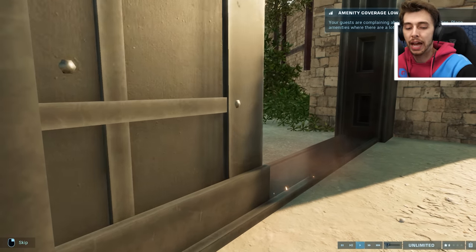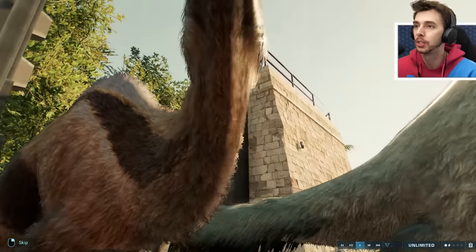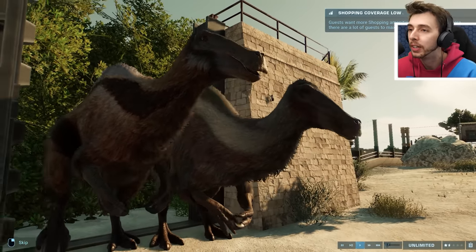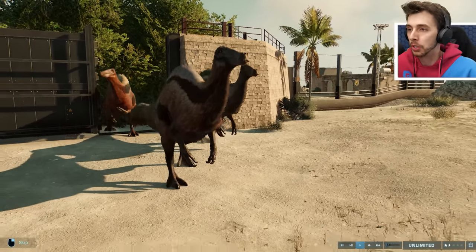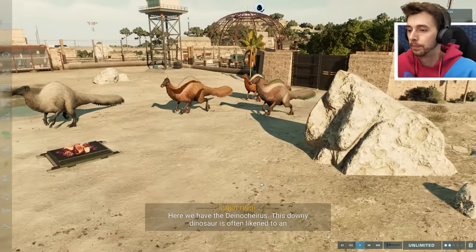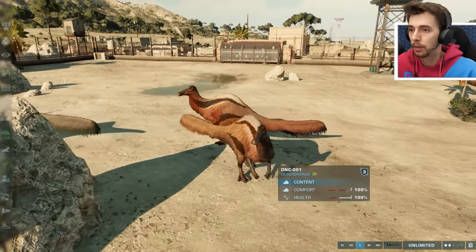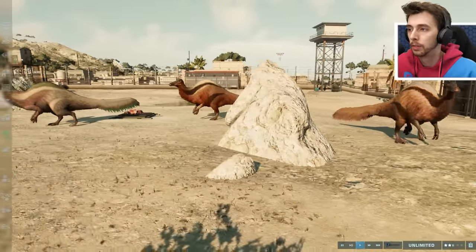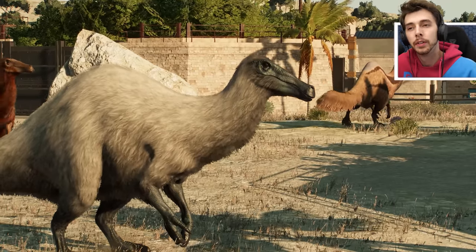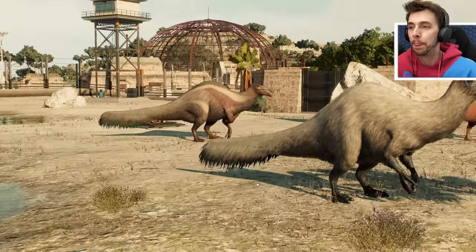Let's release our first ever official Deinocheirus! Look at it waddle — it's got big chunky toenails. It doesn't have much of a beak, more like giant lips. This downy dinosaur is often likened to an ostrich, which isn't surprising given the long neck, feathers, and beak — it's just a lot bigger. Cabot Finch seems to confirm this one can fight back against carnivores, and I cannot wait.